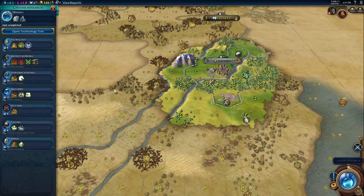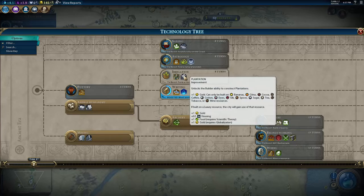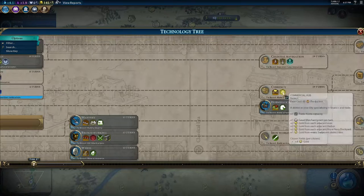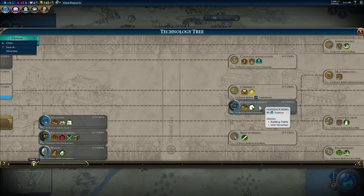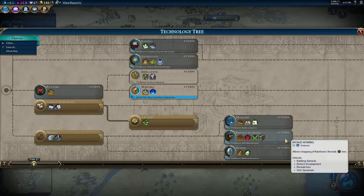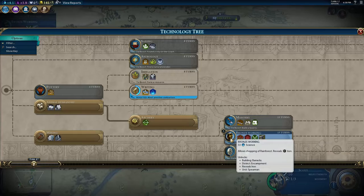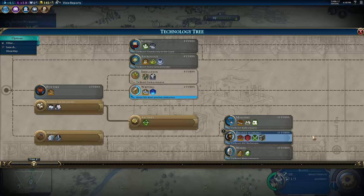I've got to think carefully about what to research. Writing, which gives campuses, is totally worthless so I don't care about that. Plantations I don't think I can make any use of at the moment. I'm going to want to go down for currency eventually because it lets me get commercial hubs. You know what, I'm going to get bronze working. The thing about bronze working is that I'm eventually going to kill three barbarians — I've killed none so far. It sucks to research it without getting the eureka, but it's going to take me more than six or seven turns to kill three barbarians, meaning I'll get it faster overall if I don't wait for the eureka.